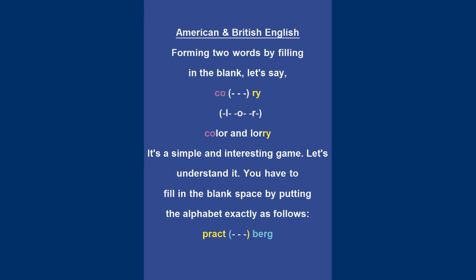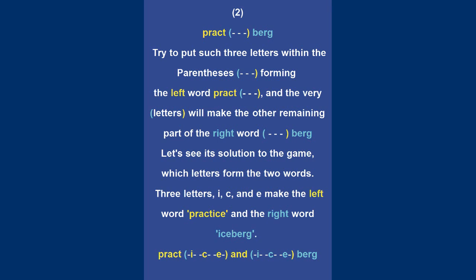Let's understand it. You have to fill in the blank space by putting the alphabet exactly as follows: PRACT, three blanks, BURG. Try to put three letters within the parenthesis forming the left word PRACT, and those letters will also make the other remaining part of the right word BURG.